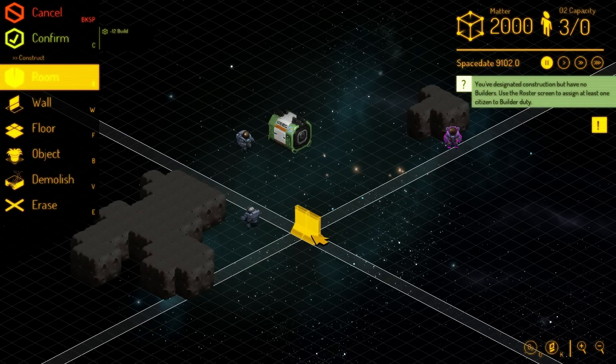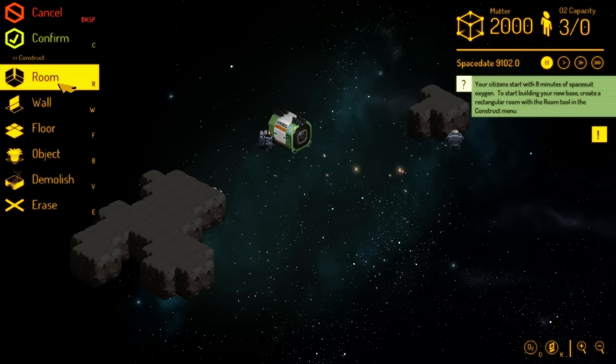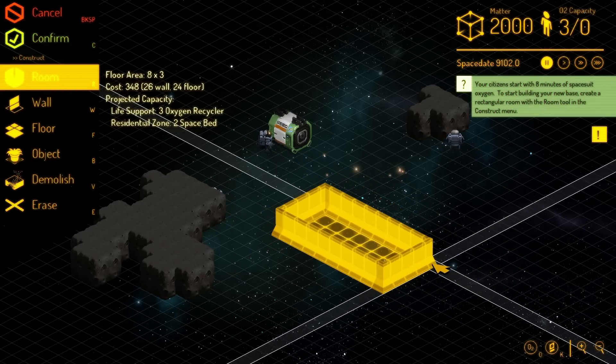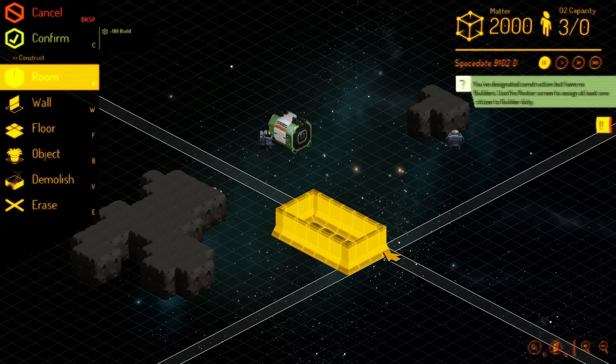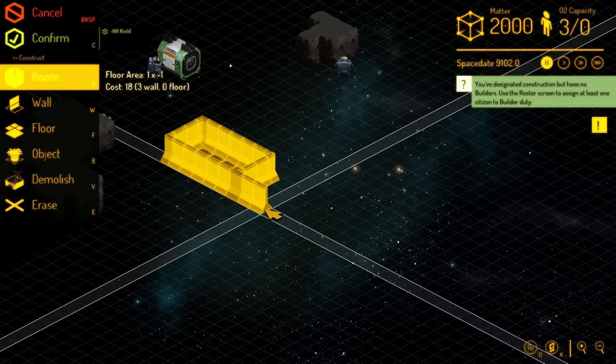We have to build them a building pretty fast or else they will die. We're not gonna build one too extravagant or else we won't get oxygen in it fast enough. Gotta cancel that construction. So, go room, just drag it like this — get two wide, five long. This will be the airlock.